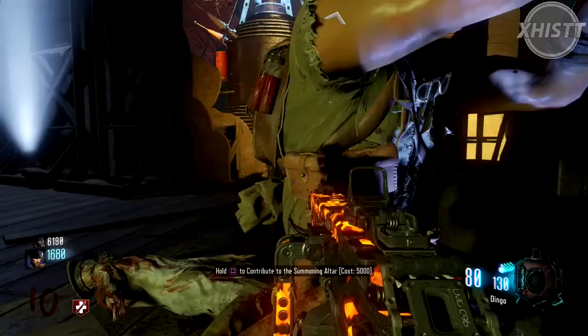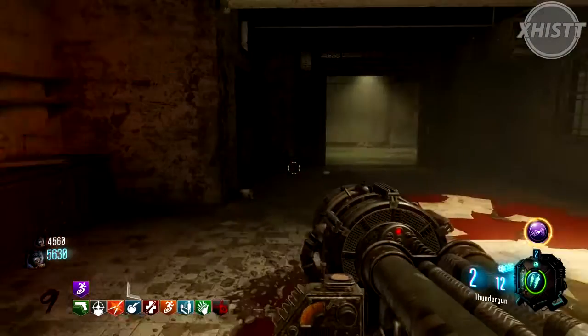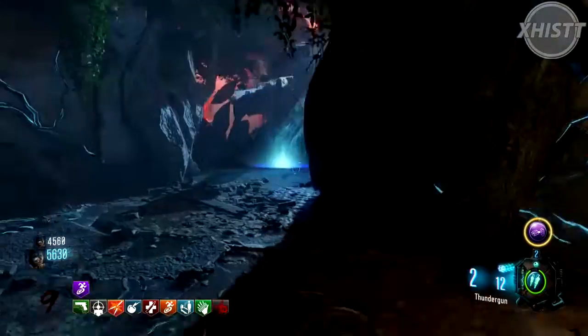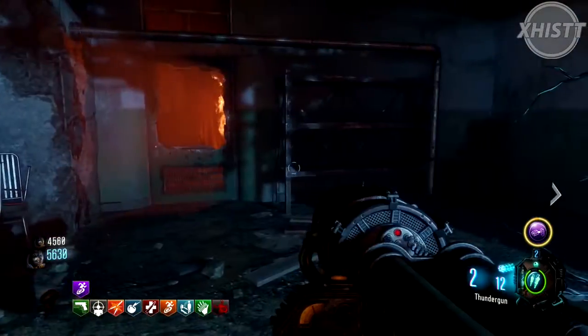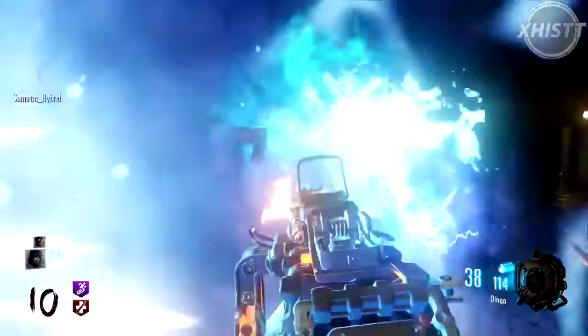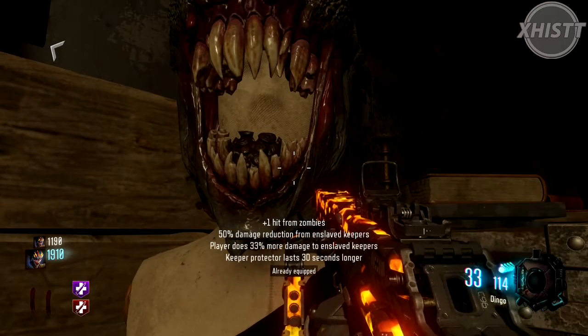You need to get 10, 15, even 20 kills with the Keeper Protector — do it in one go if there are enough zombies on the map. Once you're done getting kills, you should hear a sound. Then head to the back of the stage in Keynote or Totem, and on the right-hand side you'll see a mannequin at the far back.